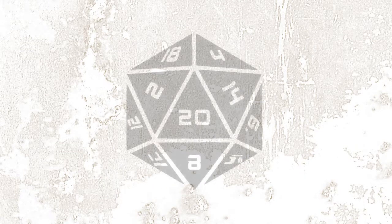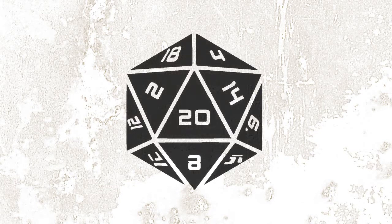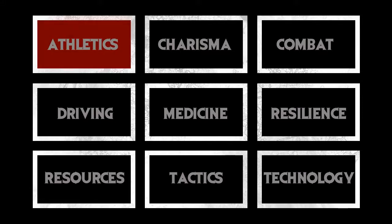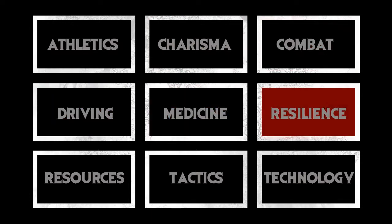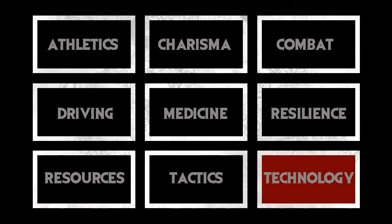What affects whether your roll ends up blessed or cursed, with a boon or loss, is primarily your skills. Skill trees make up nearly the entirety of character advancement and development. There are nine skill trees available: athletics, charisma, combat, driving, medicine, resilience, resources, tactics, and technology.